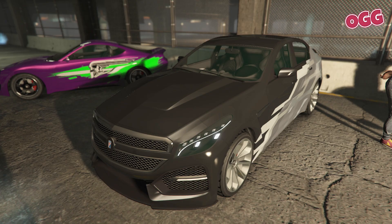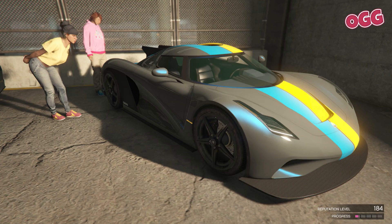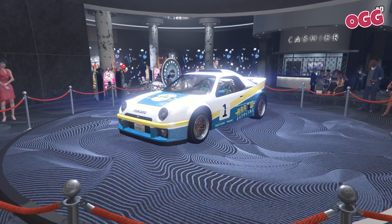Over to this week's test rides and we have the Entity MT, the VSTR, and the Jester Classic. With the Entity MT topping out at around 131 miles — that's around 210 k's — it's well worth taking it for a spin around the track.